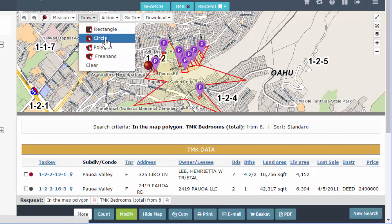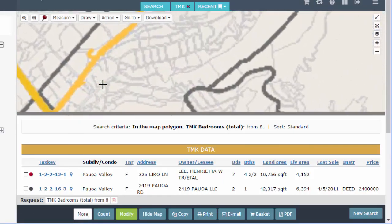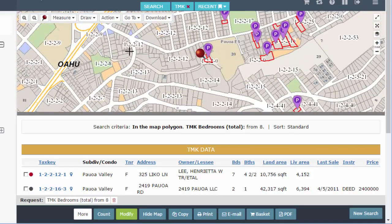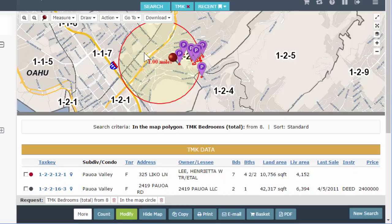Next is freehand — just if you're good with your mouse you can draw any shape. Clear. Circle: you want to start in the middle. Say this is your subject property right here — you start in the middle and drag out. It tells me what radius I'm producing, so if I want a one-mile radius I drag out to a mile. There we go — my one-mile radius from the middle. I can run search results from that.